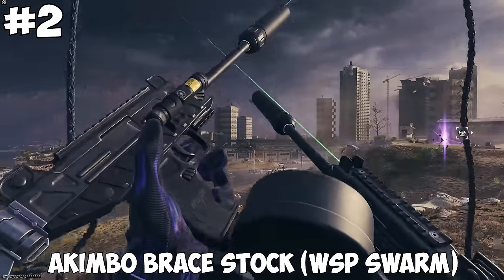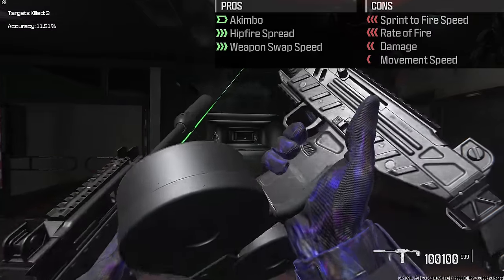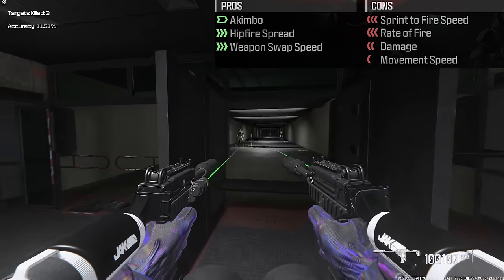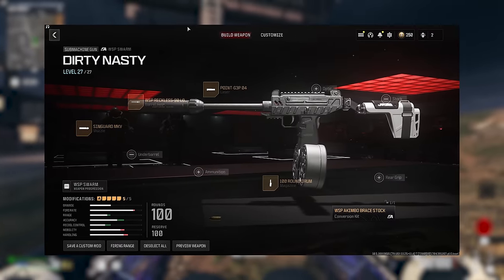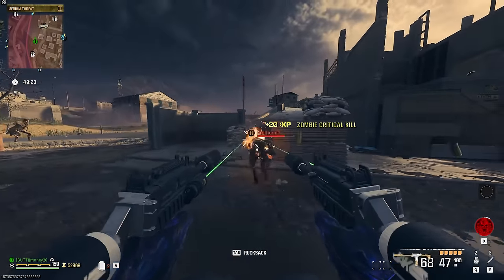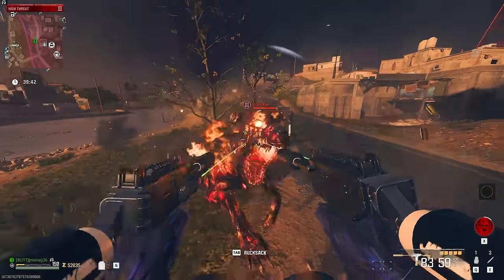Number 2 is a weapon you're probably familiar with — the Akimbo Brace Stock for the WSP Swarm. This gives you 2 WSPs, while increasing the hipfire spread and weapon swap speed. This will cost you rate of fire, damage, sprint to fire, and movement speed. This can handle zombies in Tier 1 and Tier 2 with no problems. In Tier 3, you can deal some damage, but you'll end up going through all your ammo trying to get kills.